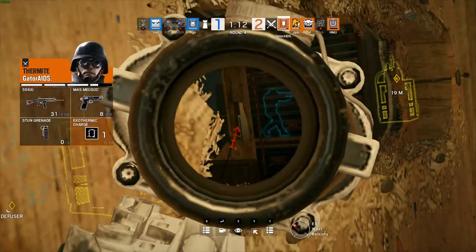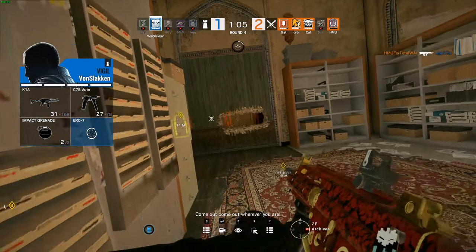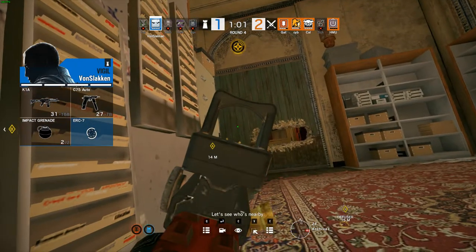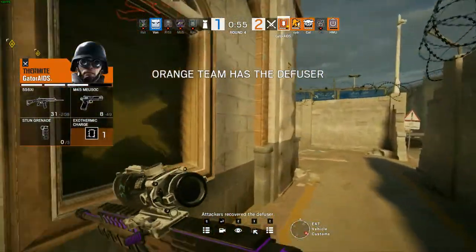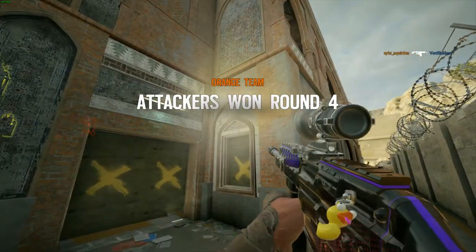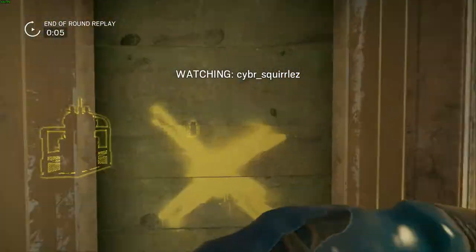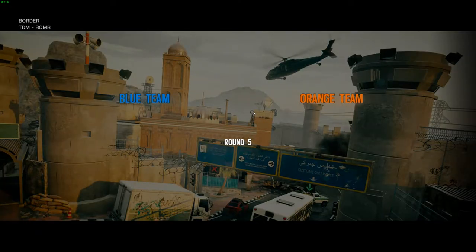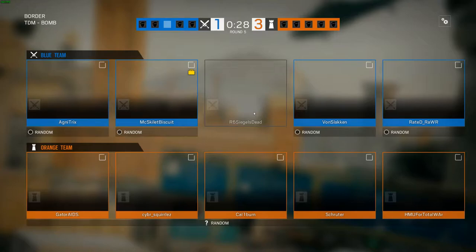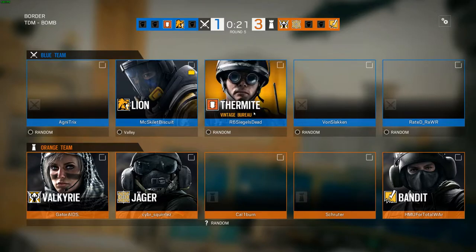The smoke will pick one but will get refragged by the Thatcher — Thatcher at about five HP. Where's the diffuser? Rook looking to push gets taken down in a 1v4 situation for Von Schlack — he'll have to clutch this out, but the diffuser's outside downstairs. Skaterids picks up the diffuser, but it doesn't matter as CyberSquirrels gets the final kill onto Von Schlacken. A very aggressive push on the Armory door — the Thatcher didn't even wait for Thermite to blow the charge before running in, just a complete whiff on McSkillibiscuit's part.